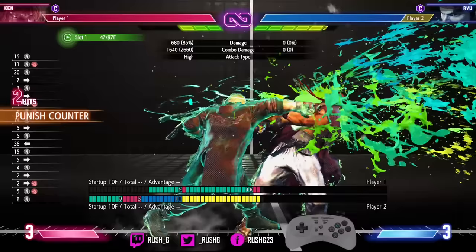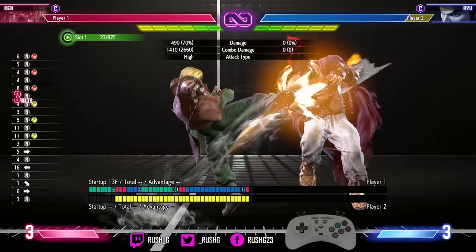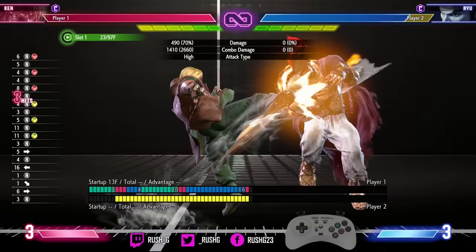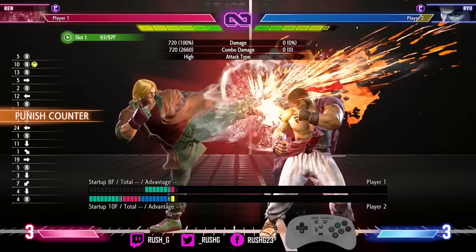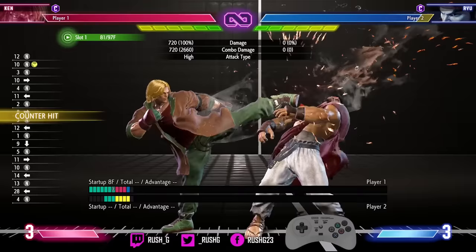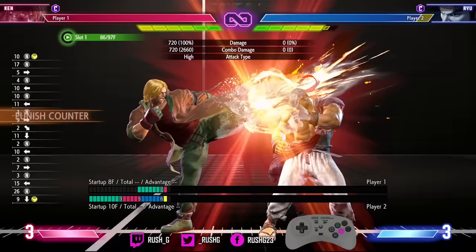You can go into drive rush of course — you get big conversions and corner carry. Stand medium kick is just a button to throw out and confirm. It's good because it's 8-frame startup and it's got a lot of reach. I do like converting into other buttons rather than the target combo, but only on counter hit and punish counter. You can get stand light kick on counter hit, and if you're in range you can get a crouch medium kick — it does combo, which is really nice on punish counter.